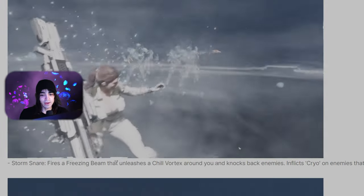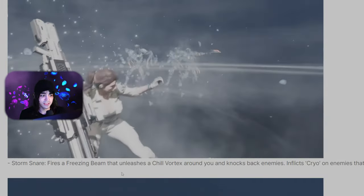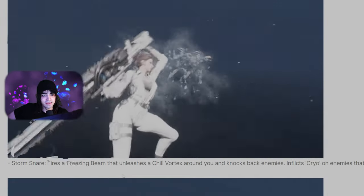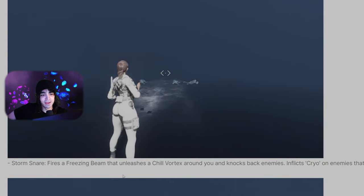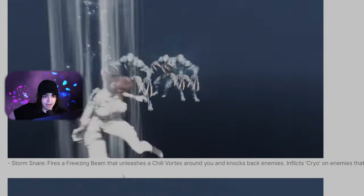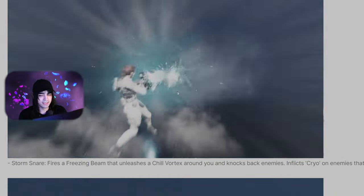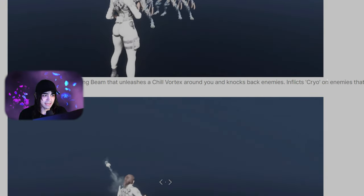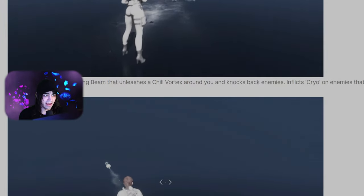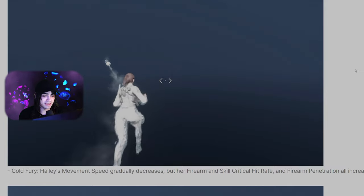Her second ability, Storm Snare, fires a freezing beam that unleashes a chill vortex around you and knocks back enemies, inflicting cryo on enemies that take damage. Honestly, unless it does a lot of damage, this looks kind of useless — Bunny exists, and that animation is so long. It's going to have similar issues to Icemo where the long locked-in-place animation means Bunny already killed everything by the time you finish. Unless it does good damage to bosses, I don't see it being one of her most important skills besides causing the cryo debuff, which could be useful with the Polar Sensor from Dead Bride and some gold mods.